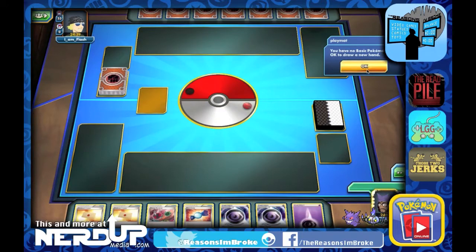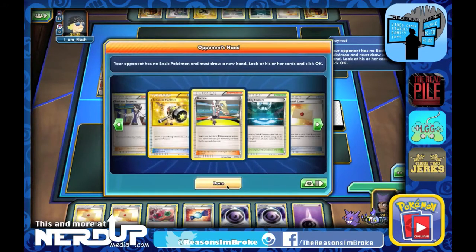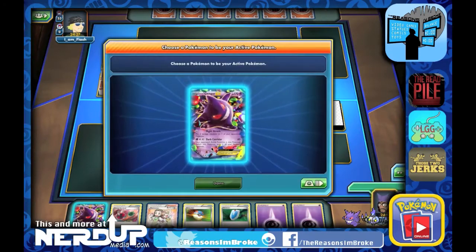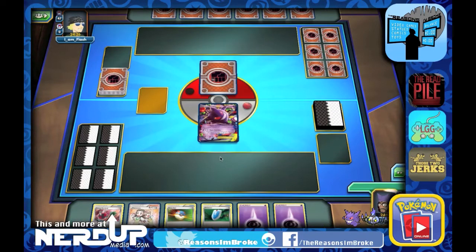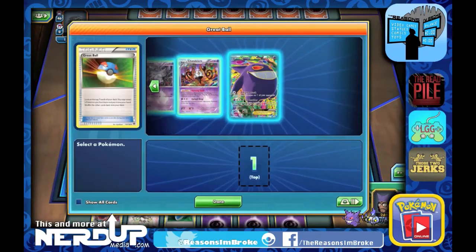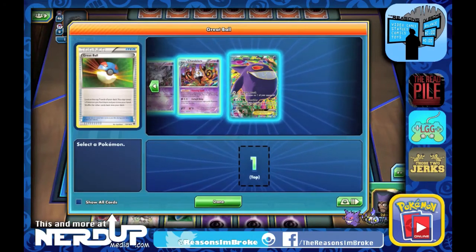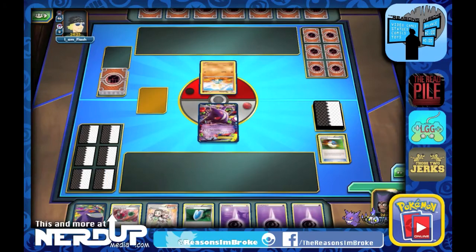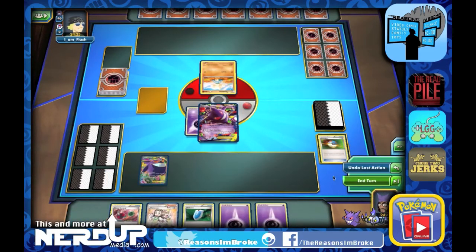No basics to start off with for either of us — same with the opponent. Again no basics on the redraw. Finally we both got some basics. We start off with a Gengar; we've got Teammates and Energy Retrieval. Looks like they will draw a bonus card. We do a Great Ball and find another Gengar — let's put him down. We'll feed Gengar and end our turn.